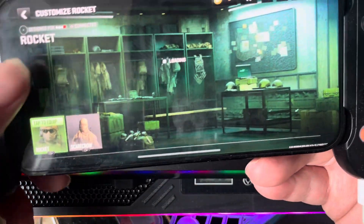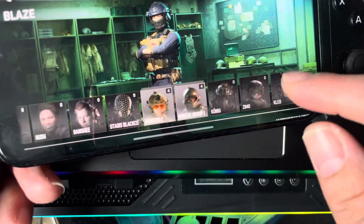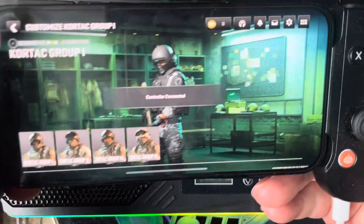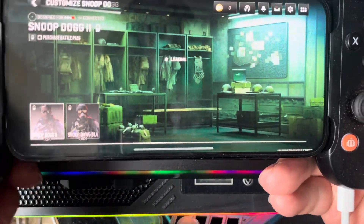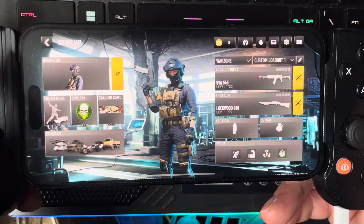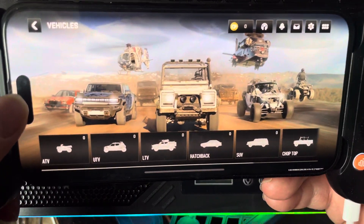I wanna see the ones that I've got actually — the operators. I wanna see the ones I've got unlocked. Wait a minute, how come this didn't give me all my operators? It's like they're all locked or something. That's weird, that's strange, isn't it? Because I'm pretty sure I had all the stuff before.